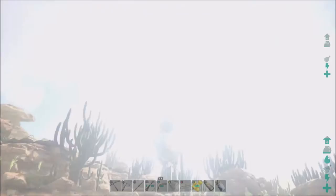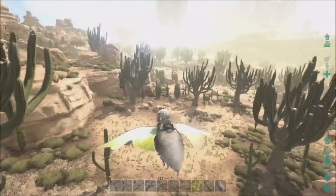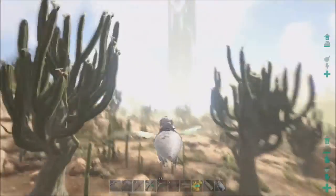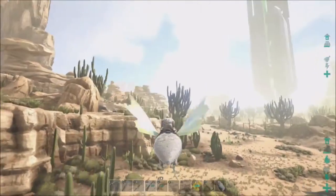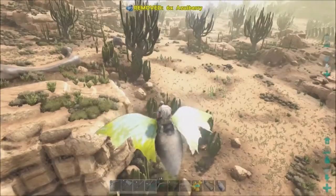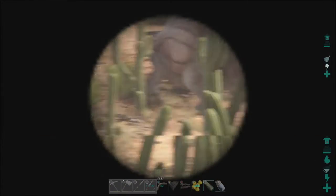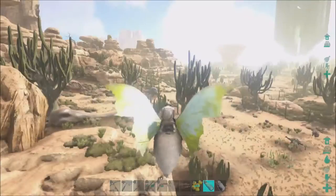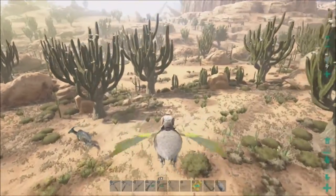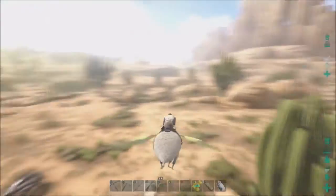Now on to the Morellatops adventure. I know I've tried to tame them before and they were over here in this area. There's a Parasaur next to the giant bone. There's a Morellatops — I'll have to see what level that is. Level 5. Not very good. Let's fly over here.